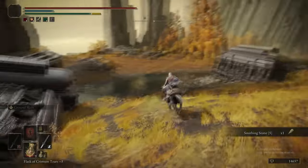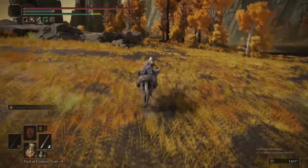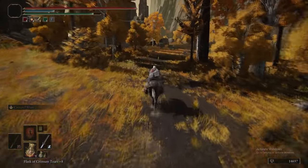That enemy there is an Omen enemy. They can drop the weapon they're wielding, which can be either the Omen Cleaver or the Warped Axe. You can tell which one it is by whether it's a Cleaver or an Axe.